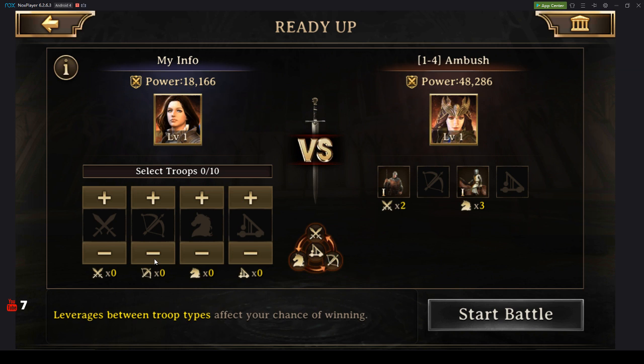A really basic strategy for dimensional battle and battle in general for Iron Throne is to utilize this circle in the middle. Infantry is better against cavalry, cavalry is better against bowman, and bowman is better against infantry. So I'm looking at the tiers of troops the enemy has compared to the tiers I have.